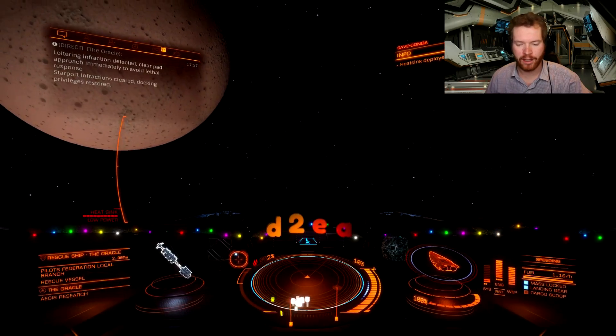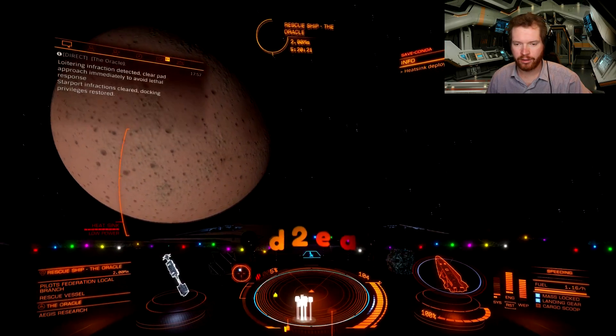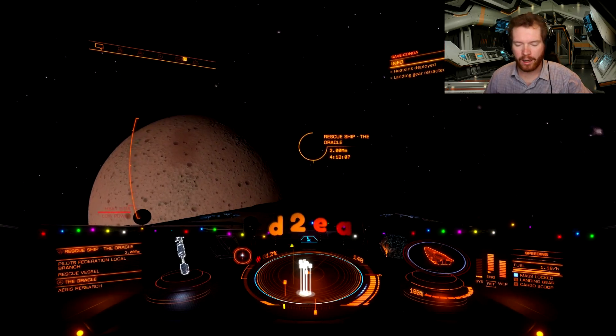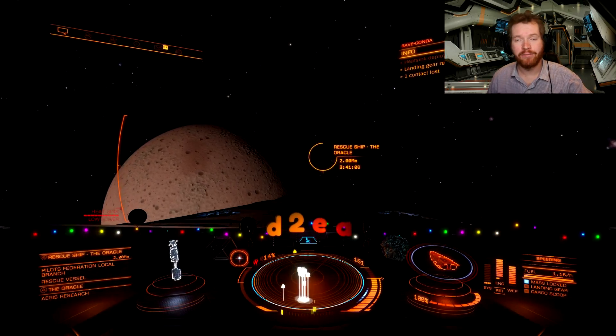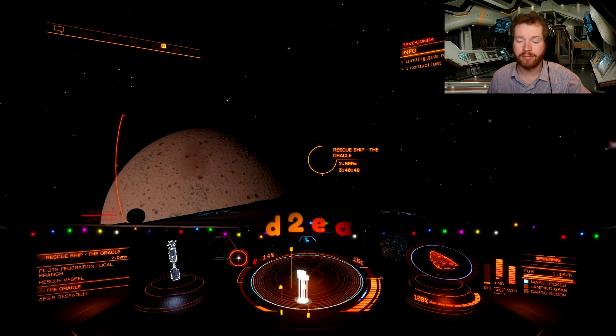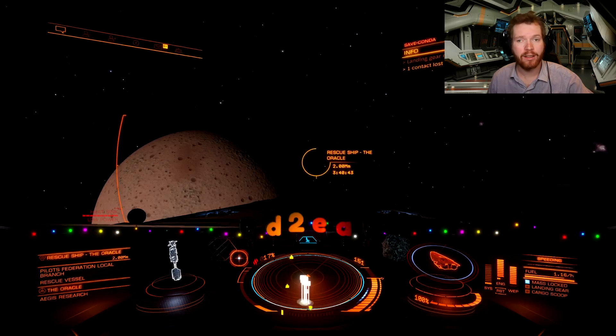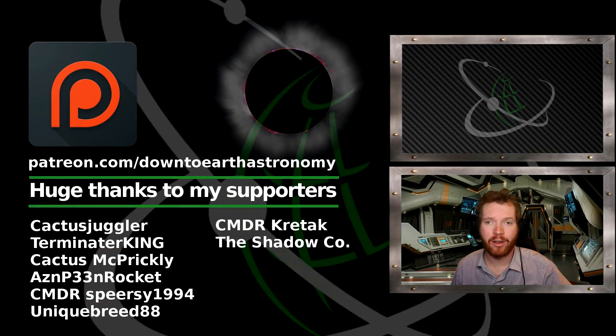Now we're outside the station, nice and secure. All we have to do is get outside the mass lock, get to the rescue ship, hand in the missions, and start all over again — it's really that simple. I hope you liked this video; if you did, remember to subscribe to the channel and I'll make sure to keep you updated if this changes in the future. Like the video if you liked it, and I'll see you guys in space.